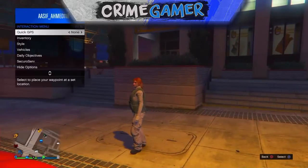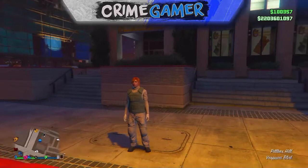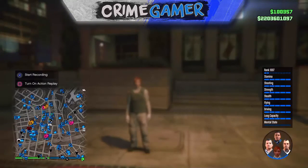The first thing you want to do is put your interaction menu up, go to Style, and go down to the bottom and find Action. You want to put the Salute action on. This is the only action it's working with guys, because it will have your hands up to your head like my character is on screen.